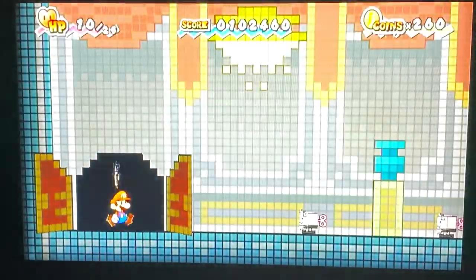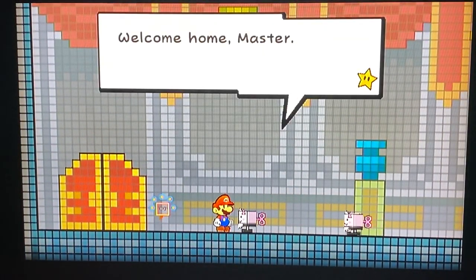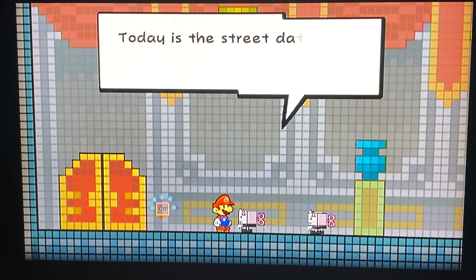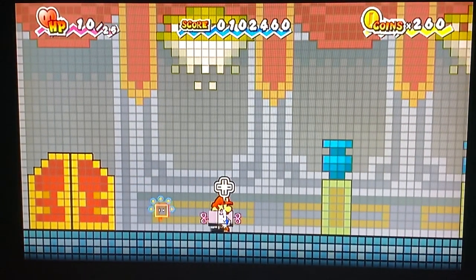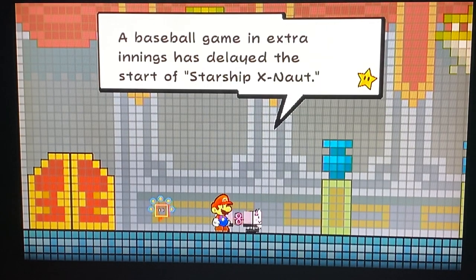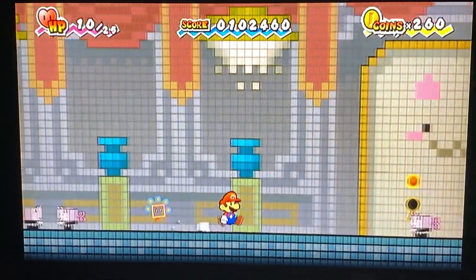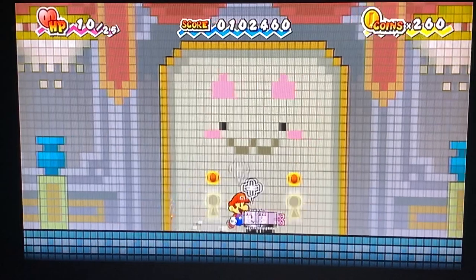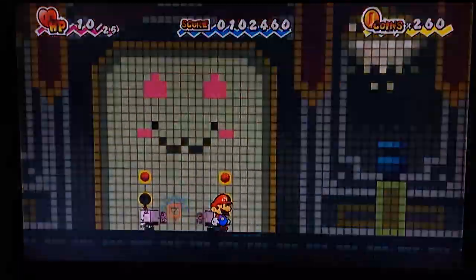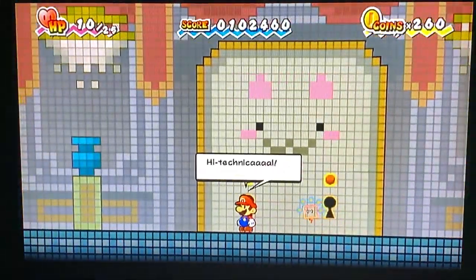We may want to look around and see if we can find Tippi. Let me see if we can talk to them. Okay, there's a 'Welcome home, Master' message. There's a lot of flash behind this door — wait, there's Tippi.